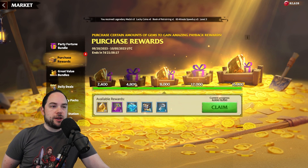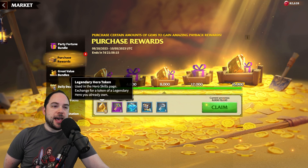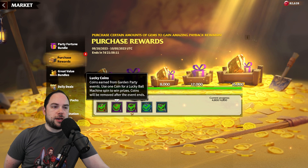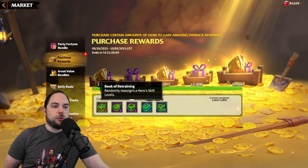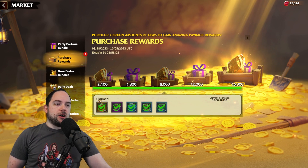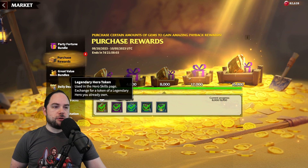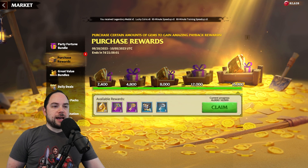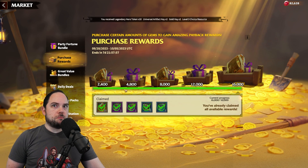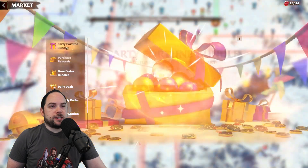At the 4,800 tier, I got six more Lucky Coins — really awesome — and a Book of Retraining that I'm never going to use. At the 8,000 tier, I got ten Legendary Hero Tokens. The rewards are just pretty damn good for spending on bundles you were going to get anyways.